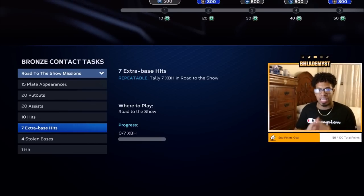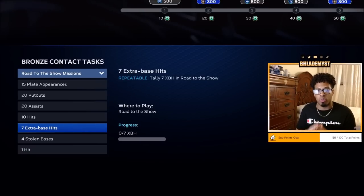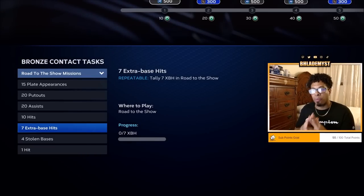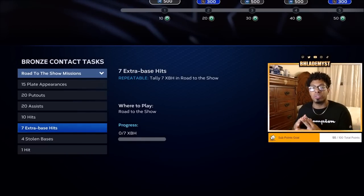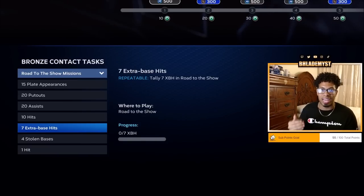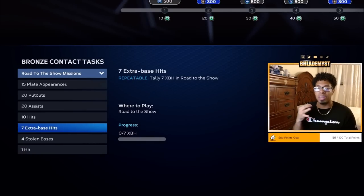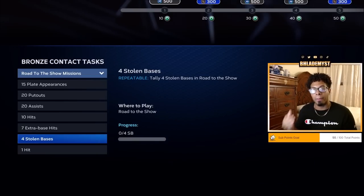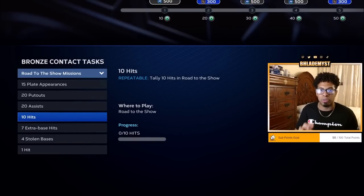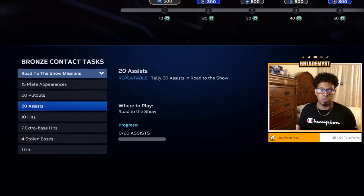Once a mission is completed, you do not continue to earn progression toward it. For example, if in your first two games you get six out of seven extra base hits needed for three program points, and then in your next at-bat you complete the mission, any additional extra base hits in that same game do not carry over. Your next mission starts at zero out of seven — not three. Track how many hits or stolen bases you are away from completing tasks so you're not grinding unnecessarily when you could instead simulate to your next appearance or work on a defensive opportunity.